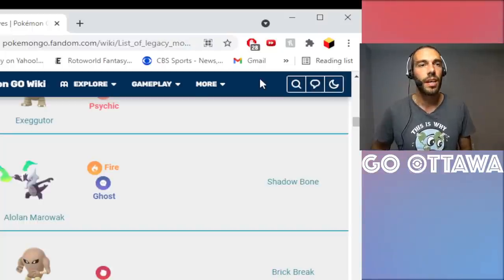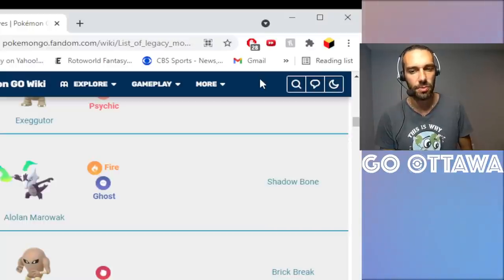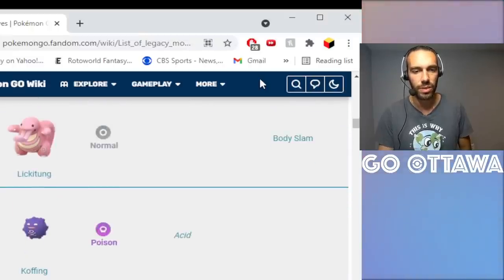Shadow Bone on Marowak was a raid day exclusive — the only way to get it was during that raid day. A lot of people did it, so you can probably just trade for one if you really want good IVs with Shadow Bone. Personally, if you have a great IV Marowak, Shadow Ball is okay — the energy cost isn't too much more to get there, and it's a good move. So I think it's worth just running Shadow Ball.